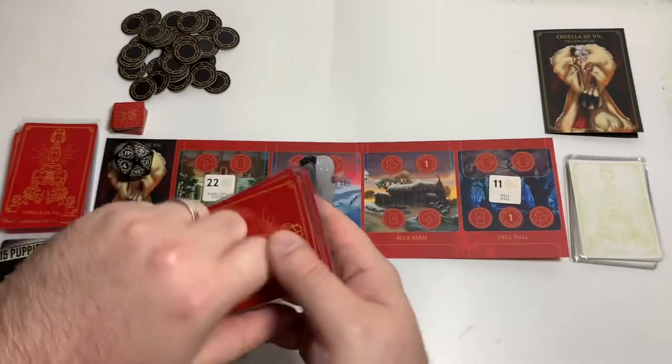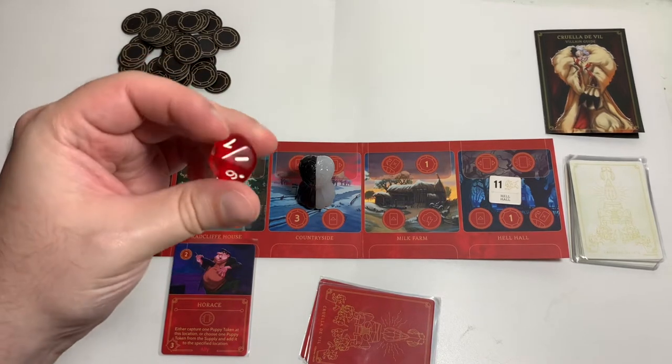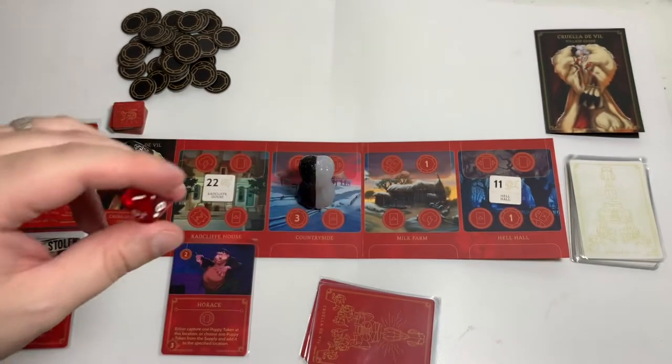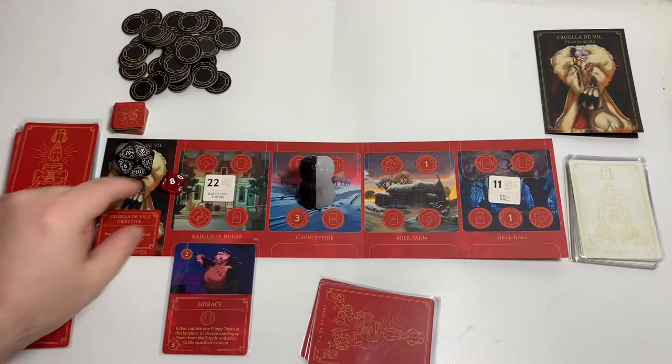Now let's see if we get fated. In solo mode I roll a 10-sided die, and on a one, two, three, or four I fate myself by drawing two cards from there and picking the worst one for me. Eight — we do not get fated.